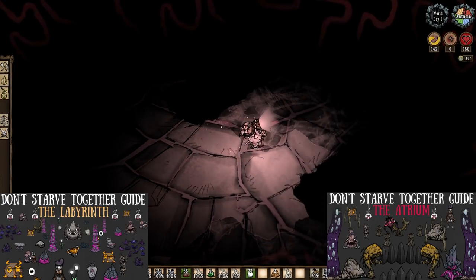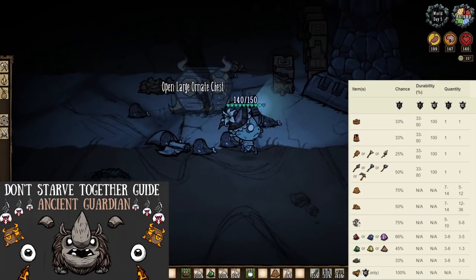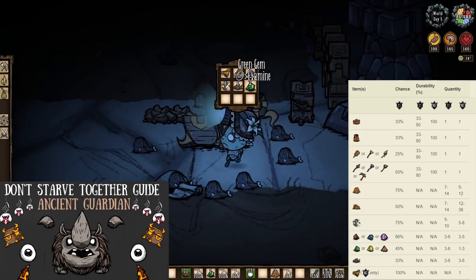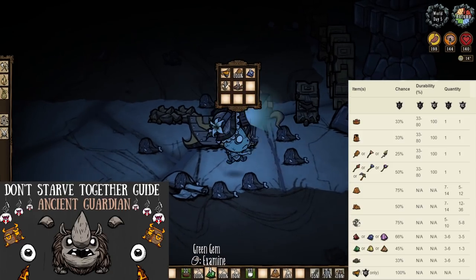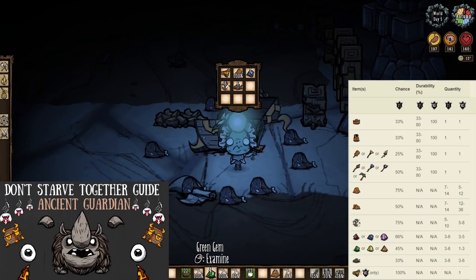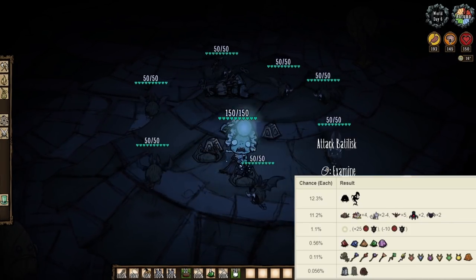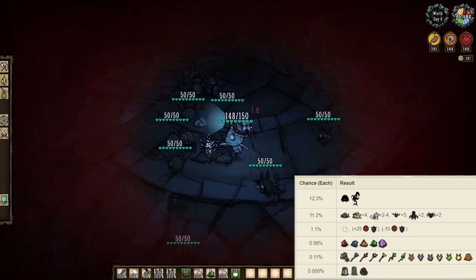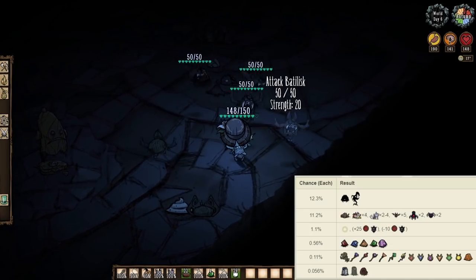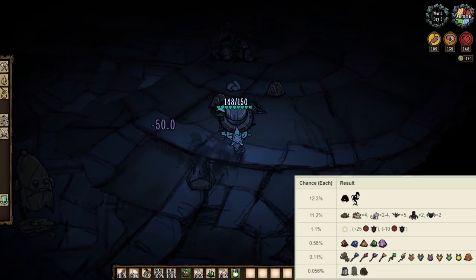Maybe reach the end of the labyrinth and vanquish the ancient guardian to be rewarded with a very large ornate chest — this thing can be filled with an insane amount of really good loot, gems included. But it is a kinda one-and-done deal for the most part. We've also got broken ancient pseudoscience stations, as they too can drop green gems. However, they only have a 0.56% chance of doing so, so I would not rely on them, especially since these stations are also a one-time deal.